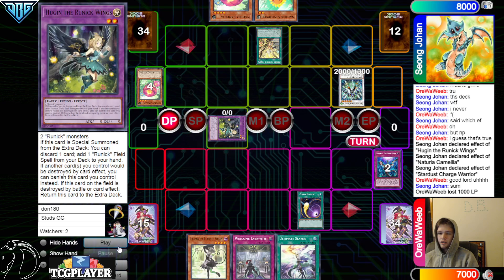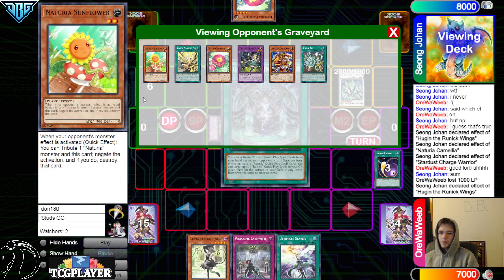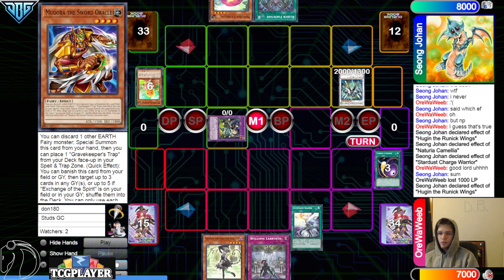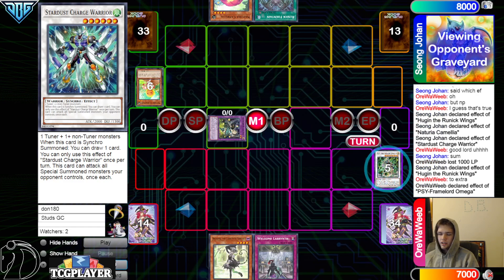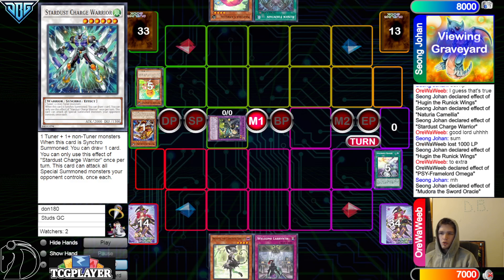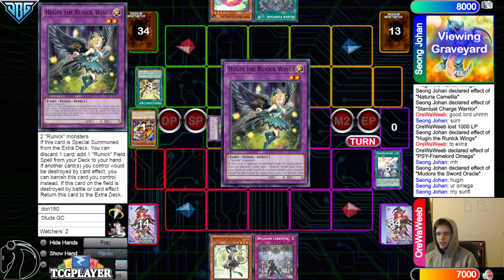Cosmic target the back row, chain Flashing Fire to special summon, bringing out Hugan. Activate the Hugan effect, discard Sunflower, go search grab Fountain. Afterwards go main phase, activate Ultimate Slayer to out the synchro, dump Omega — it returns it to the extra deck by the way. Then Omega effect target Medora, chain Medora to put back — that's going to put back Hugan, Omega, and Sunflower.